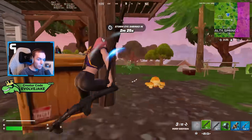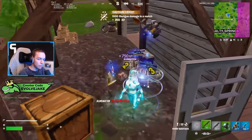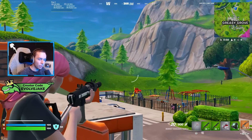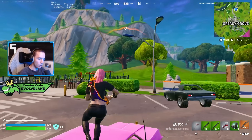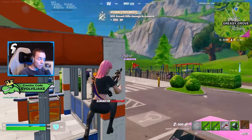For snipers, we have the regular bolt action sniper and the semi-auto sniper, nothing too special there. For explosive weapons, we have the RPG, the grenade launcher, and regular grenades. They actually have the old Chapter 1 picture of the grenades when they're in your inventory, and the Chapter 1 version of the grenade launcher is back as well, where the grenades have to bounce and there's a certain amount of time before they detonate.